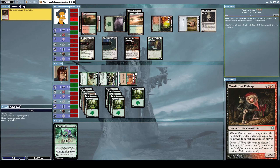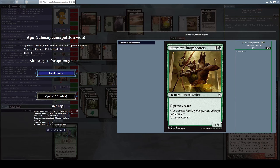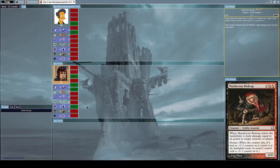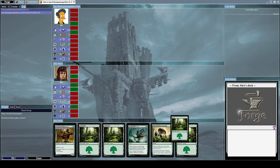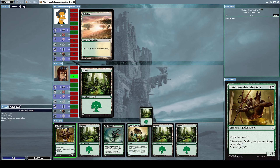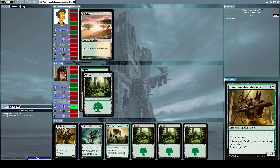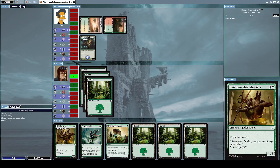Wait — I forgot he can't die due to his Phyrexian Unlife. Oh, seriously? But how does he die then? Well, that sucked. Let's go for another round. How does he die? I don't get that. Let's try this again.